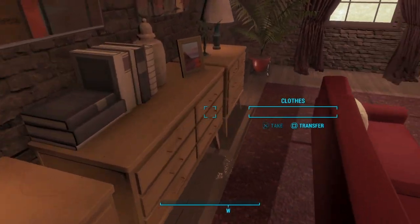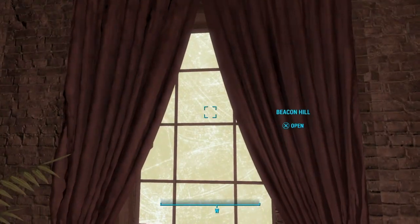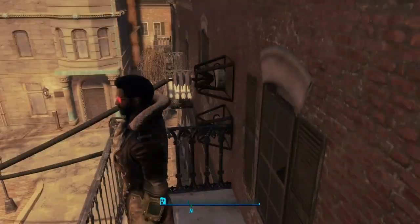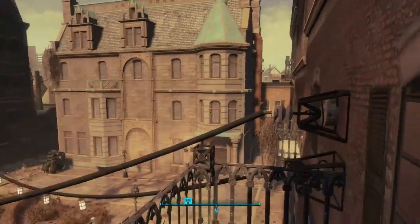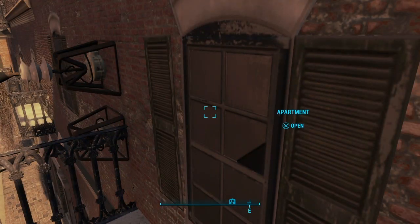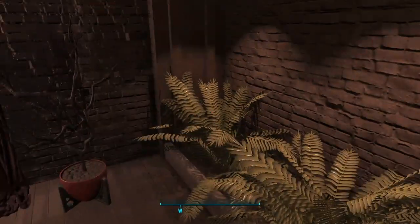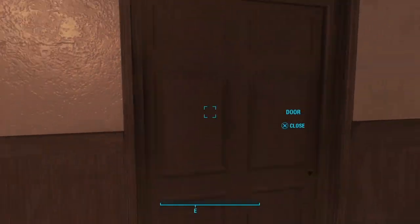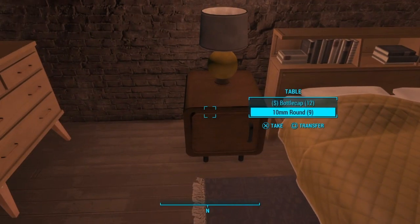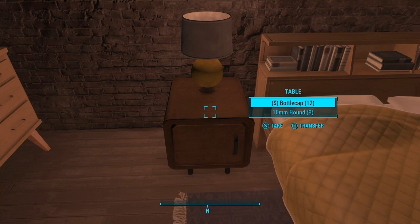We have some drawers right there — you can store your clothes in the middle one. Some more storage spots and a bobblehead stand right there. This window leads out to Beacon Hill, the balcony — let's check it out. And yeah, this is pretty much it: a balcony view. You can click back on the window to go back inside. To note about this player home: you cannot go into workshop mode. Also, a thing to note about the sorting mod — when you're looting, you can see there's a dollar sign right there for the bottle caps. I think that's a pretty cool feature as well.